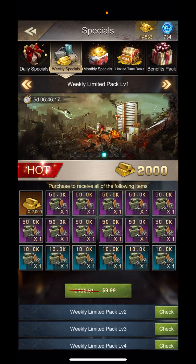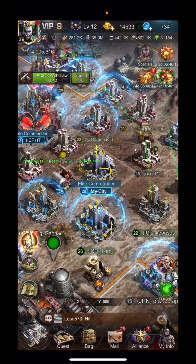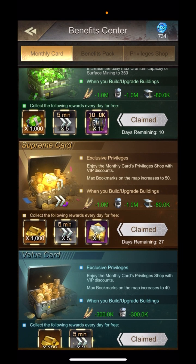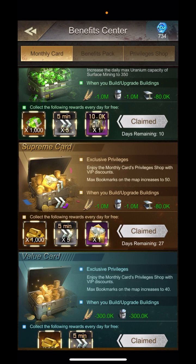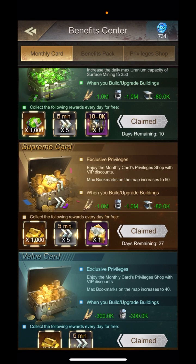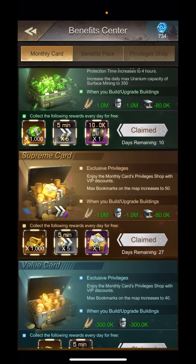Really the best thing though that I'm going to show you is the monthly card here — the Supreme Card. It costs 20 dollars and for 30 days you're going to get a thousand gold, some speed-ups, and some elite recruitments — that's awesome for getting purple fragment officers. But the biggest thing is when you're building your buildings you're getting a million off, and then 80,000 off on the steel.